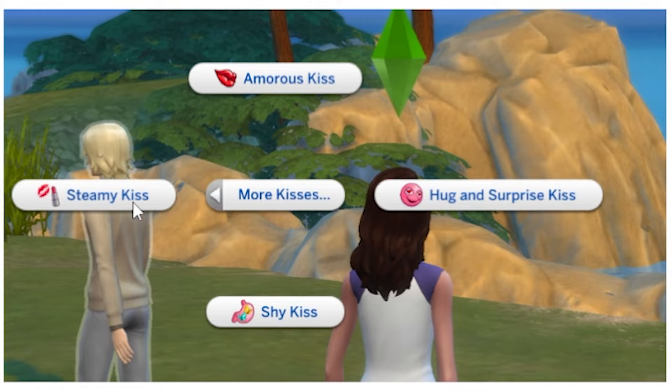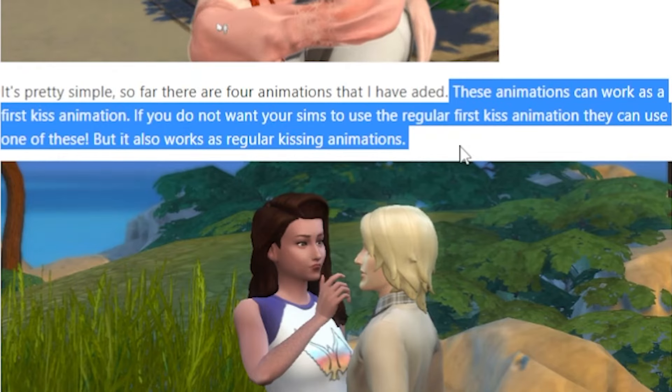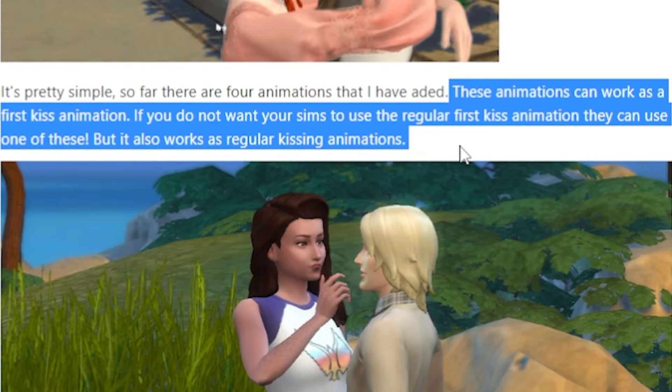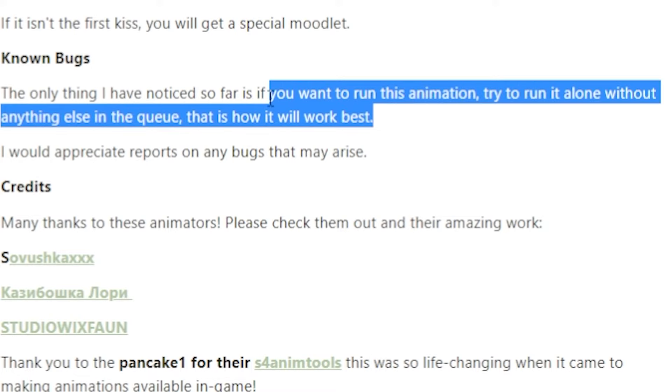The four interactions are: Amorous Kiss, Steamy Kiss, Shy Kiss, and Hug and Surprise Kiss — each with their own animation. If you don't want your Sims to use the regular first kiss animation, they can use one of these, but it also works as a regular kissing animation. If you want to run this animation, try to run it alone without anything else in the queue — that's how it'll work best.